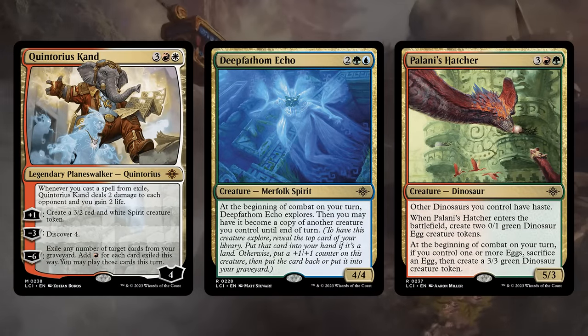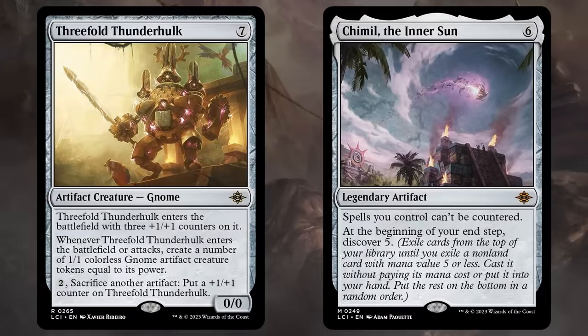A few multicolor bombs include the only Planeswalker in the set, Quintorius, especially nice in the red-white Discover decks. The Deepfathom Echo lets us explore every turn. The Hatcher puts a lot of power and toughness into play once we transform both of the dinosaur eggs. In the artifact section, the Threefold Thunderhulk can make a bunch of tokens — we can use those tokens to add extra counters to the Thunderhulk which in turn makes even more tokens, a snowballing effect. And the Inner Sun will help us Discover turn after turn so that can take over on a stalled board.